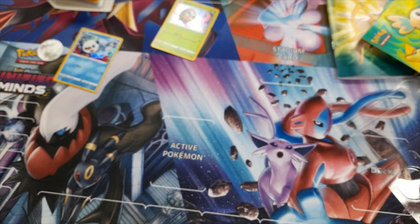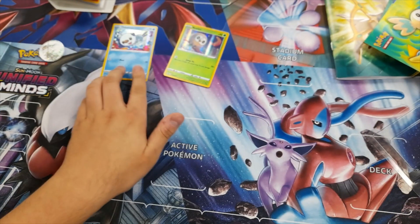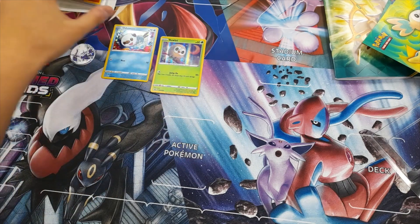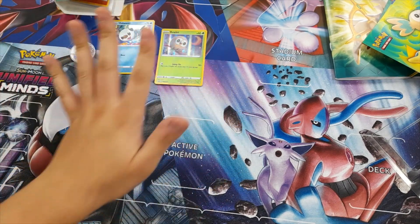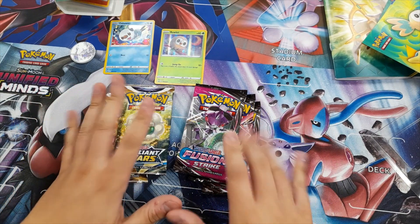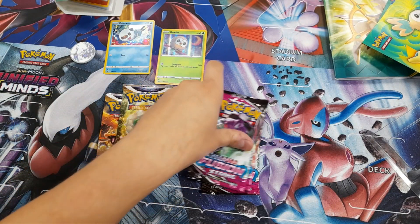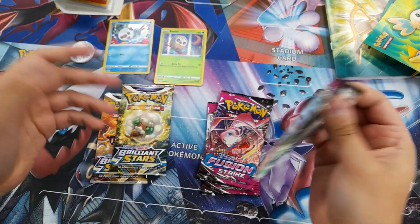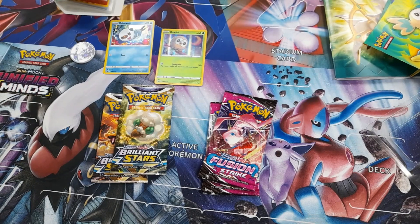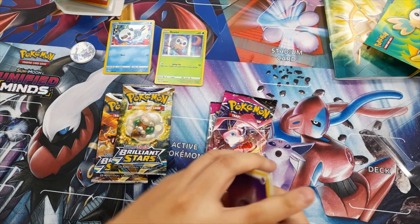So we get to our packs. We're already guaranteed the Oshawott, the Cyndaquil, and the Rowlet, so you're already getting something absolutely beautiful. Let's have a look at the Fusion Strike and see if we can get some of the awesome stuff in that set. With these packs, you get the code card, and then we'll do the little card trick.